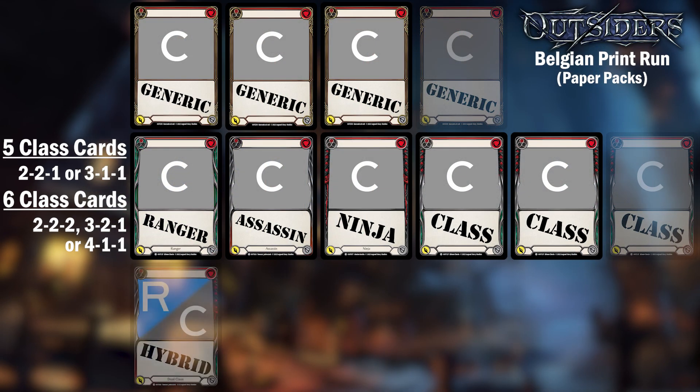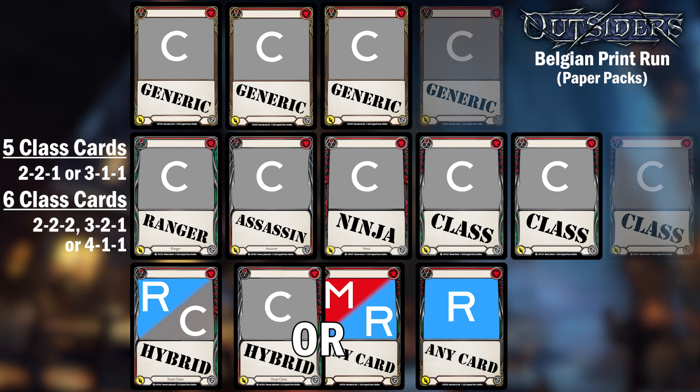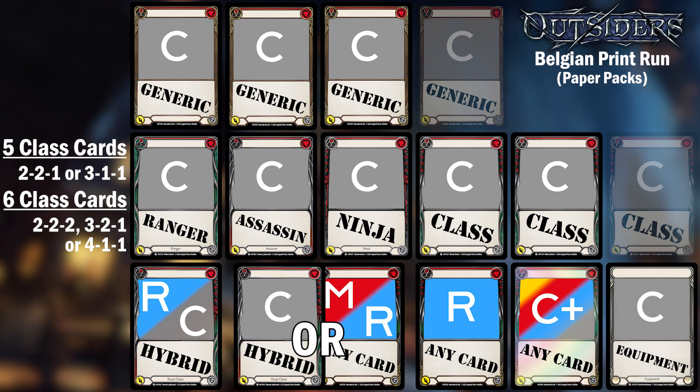Card number 10 is a hybrid card at common or rare. Card number 11 is a common hybrid card, any rare, or any majestic card. Card number 12 is a rare — not a rare or better, just a guaranteed rare. Card number 13 is the rainbow foil, which can literally be any card. And lastly, card 14 is the common equipment.